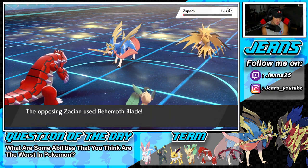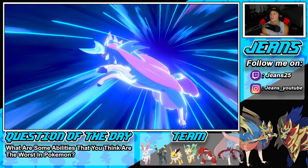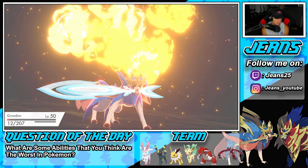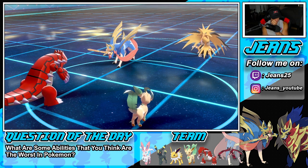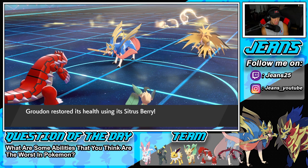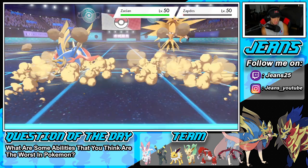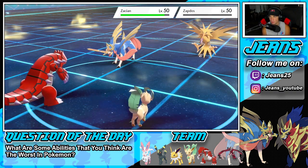Groudon isn't going to die to Life Orb damage, but Behemoth Blade coming up the rear probably kills us. This bird should've been dead and then we should be able to soak up the rest. Groudon eats — I like that a lot. Can you land this Rock Slide now? We finally get rid of Zapdos and he's forced to throw out his final Pokemon.